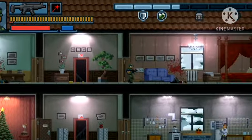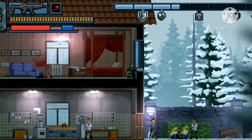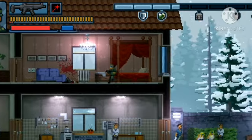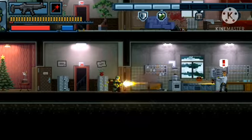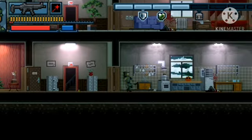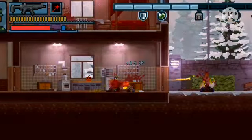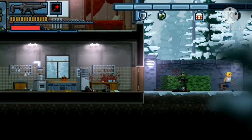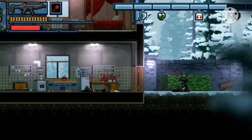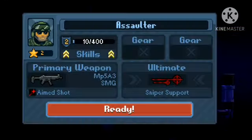Let's see if there's anything else. So basically there's that guy and then one more — there we go. Oh, I killed one of the hostages. Let me try the second one. Assault ready.